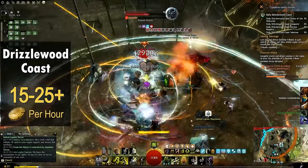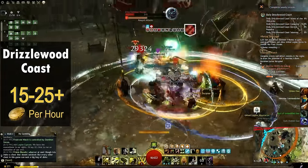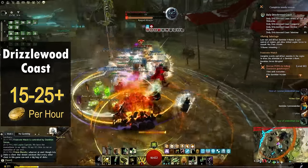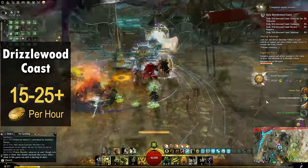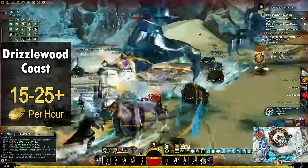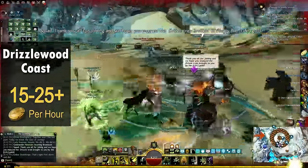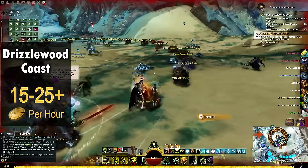An orange boss skull icon will appear on the map and you want to quickly locate it, airdrop as close as you can, and get there as soon as possible. These cache keepers can go down fairly quickly, so having a griffin or skyscale really helps here to make sure that you get credit for all of them, but it's not necessary. After killing the cache keeper, you'll get a few cache chests and then another one will spawn. You'll repeat this process until you kill all 10 cache keepers on the map or you run out of time. After a short delay, the north side of the map will commence, playing more like a typical map meta with a commander to follow, leading to a final boss fight and more chests.